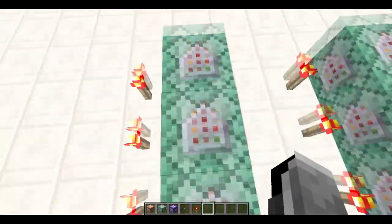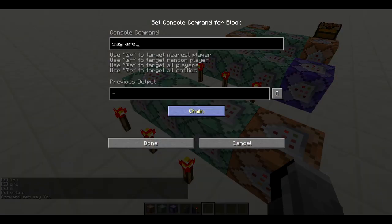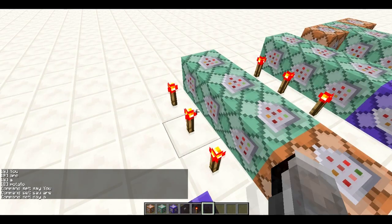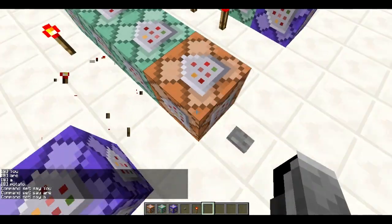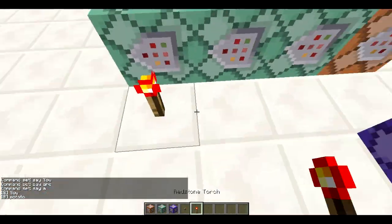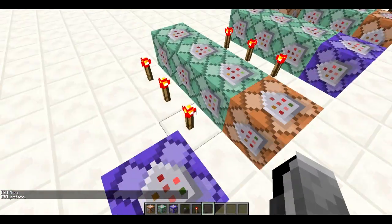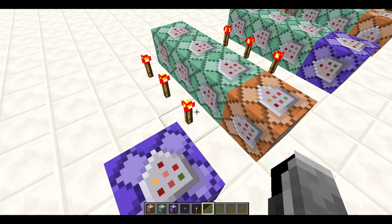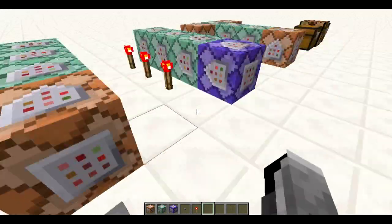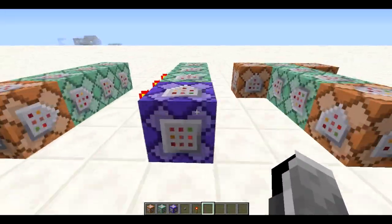I just have this chain with all the arrows pointing this way, and if I click it it says 'You are a potato.' This one says 'You are a' - so if I remove these two it just says 'You potato.' So it still works with all of them. You can unpower some of them, and depending on which ones are powered you can change the outcome when it gets activated. You can also use chain command blocks with the repeating command block.